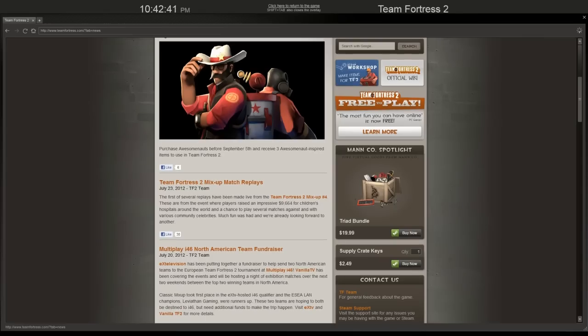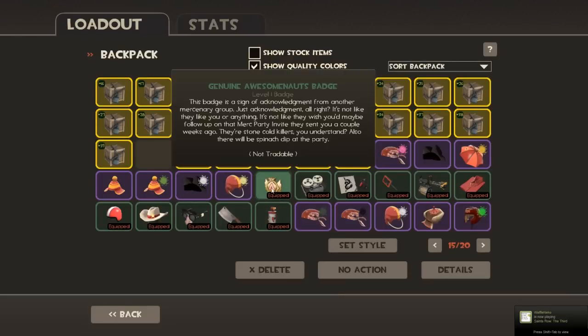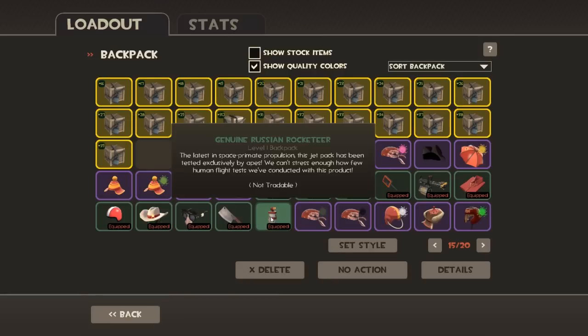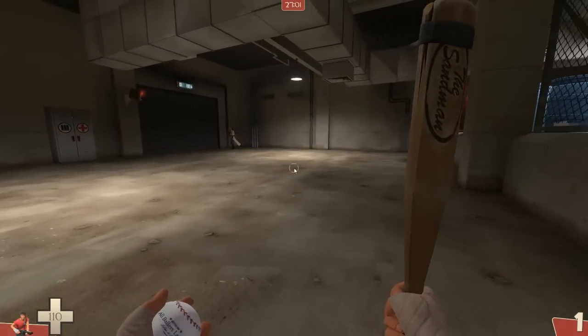The other update is from the game called AwesomeNauts — before September 5th, which is still a long time. When you receive three awesomeness-inspired items in TF2, the three items are: the AwesomeNauts Badge, the Lone Star, and the Russian Rocketeer.